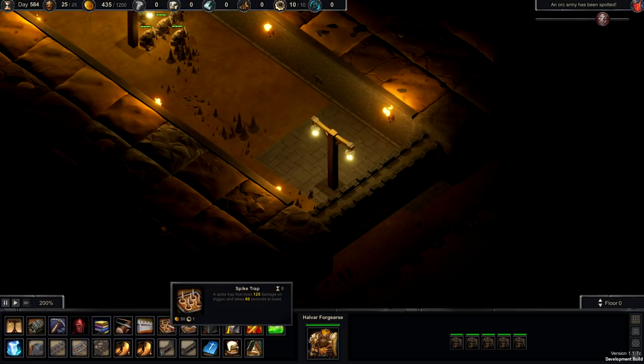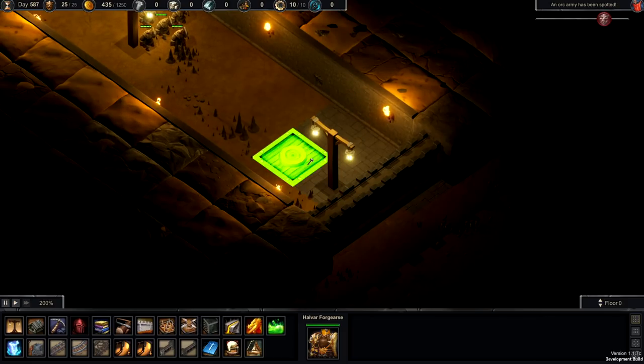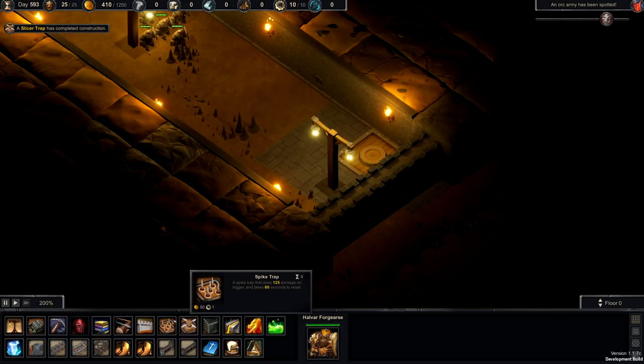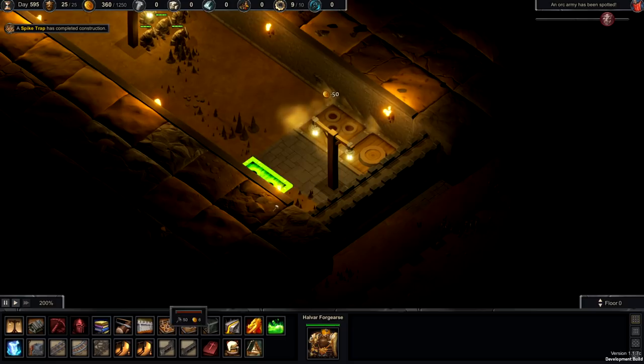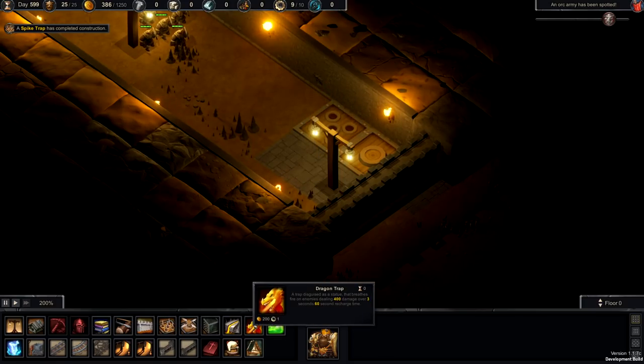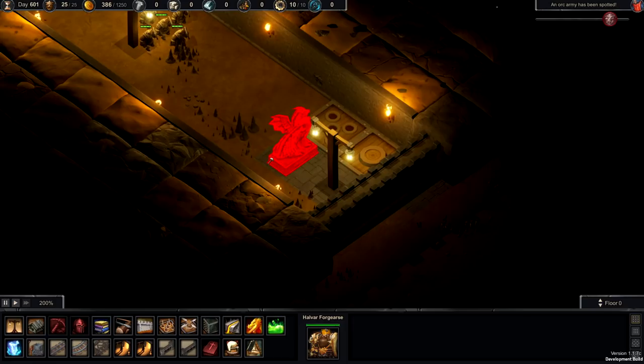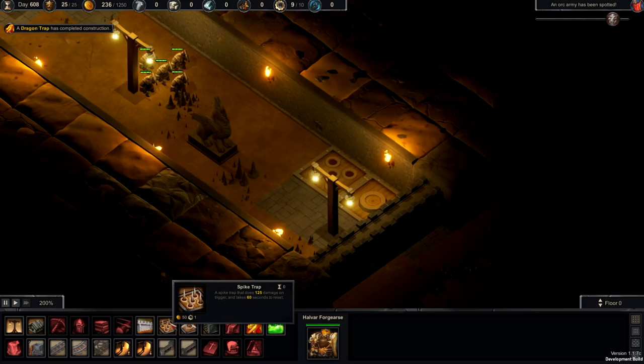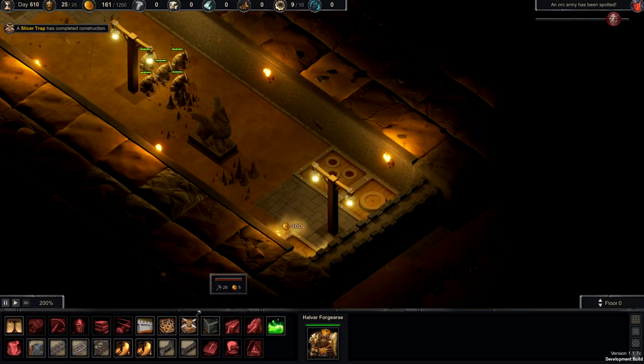What do we want? A spinny trap? Sure — a spinny trap is great. We'll put in some of those. And what is that? Dragon trap — 400 damage. Okay, that's exciting — do that one. I haven't seen that one yet. And then we'll do another whirly guy over here and an acid trap there.